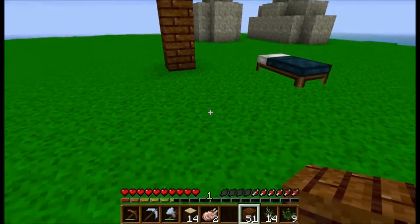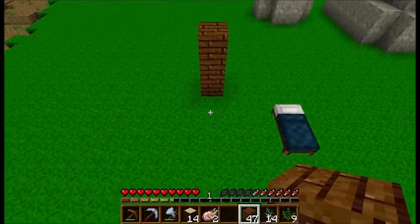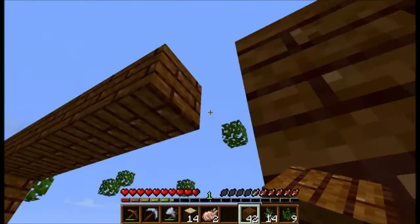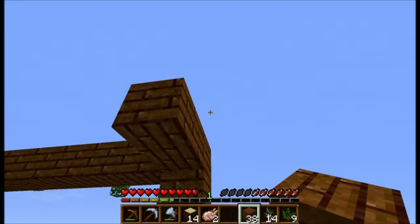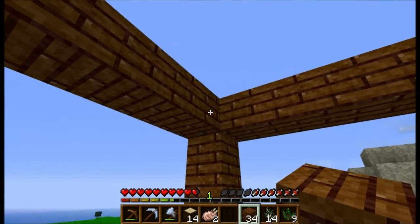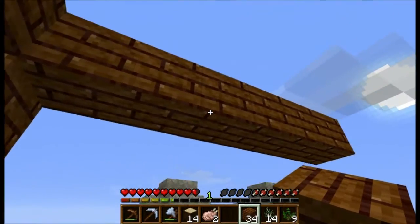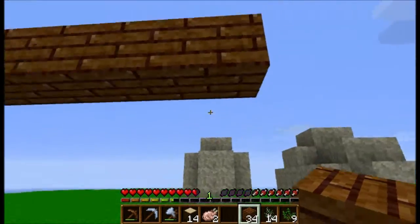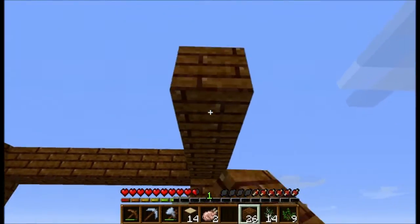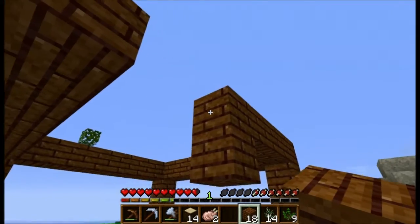There's three — two, three, four. There we go. I don't even know if it's even. Let's see — one, two, three, four, five, six, seven, eight. Nice, make it eight by eight. Get one more out so the bed fits in the middle — I'm crazy like that. We may fill this in with glass.